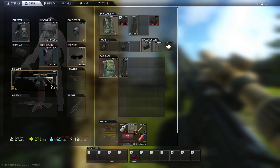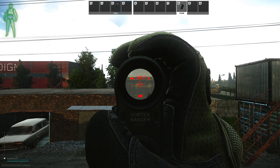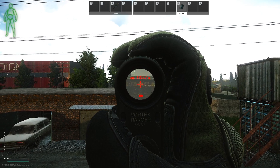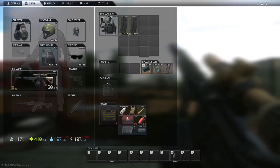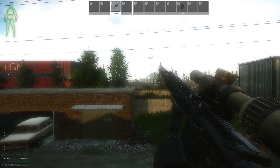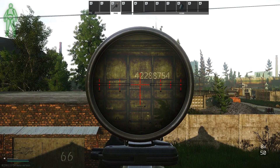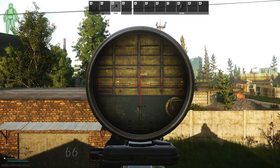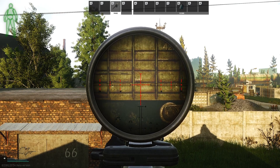So let's set up a little test. We're on Customs, just over 100 meters away — a little longer than 100 yards. We have this M4. Take a look at the stats and it's 2.34 MOA. So it should make a roughly 2.34 inch grouping at 100 yards, so we can expect the grouping to be a little bit more.